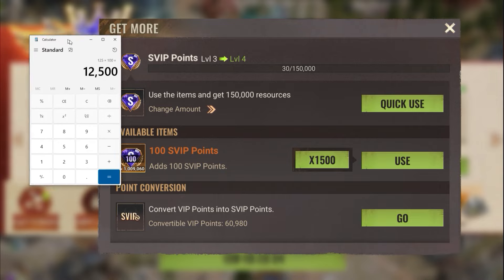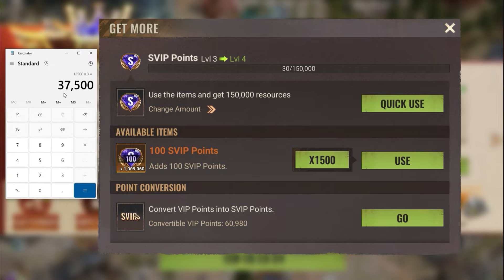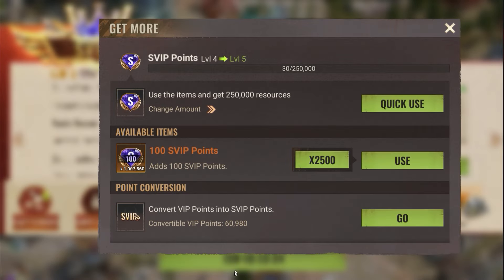The cost becomes triple when you go from SVIP 3 to SVIP 4. If we assume you can generate around 10 million every week from old points, for a new spend scenario you'd need 37,500 points — that's 375 of the $100 bundles just to reach SVIP 4.